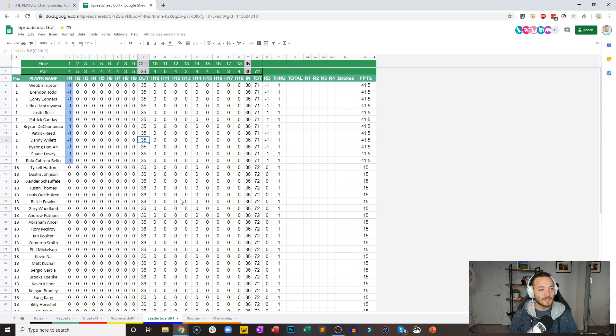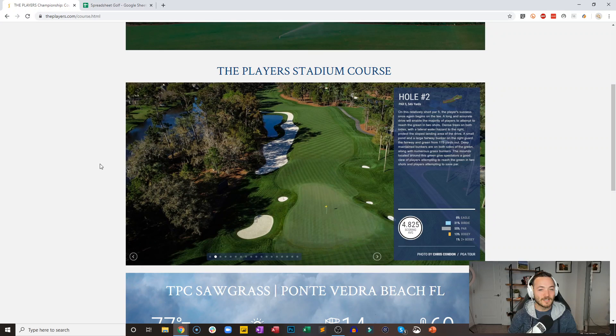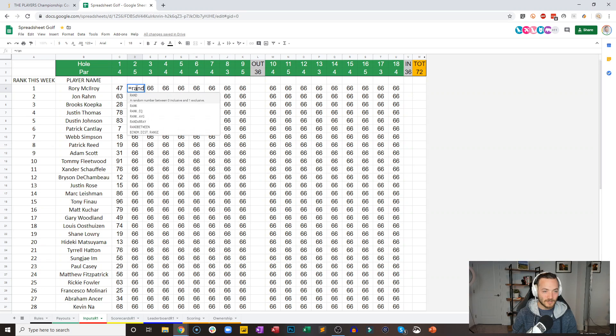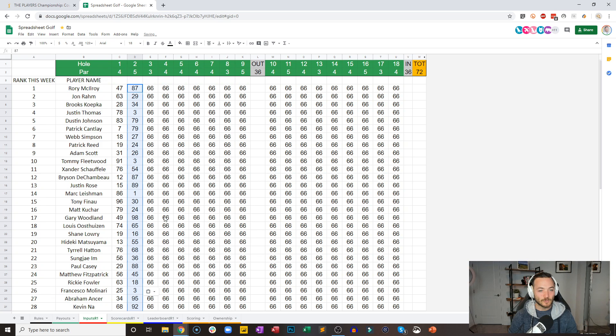If you were paying attention to the practice rounds, Webb Simpson is really good in this format. He had a couple of really good practice rounds and he gets it started here with a birdie on number one. And now we head to the par five second hole, 546 yards at TPC Sawgrass. This is a gettable hole today. Let's randomize our results here — these are now official. That is not a good number for Rory.